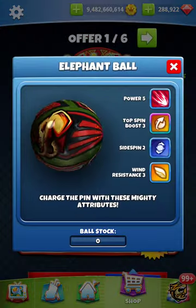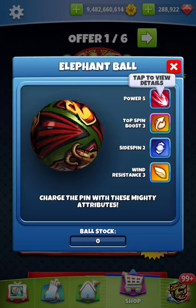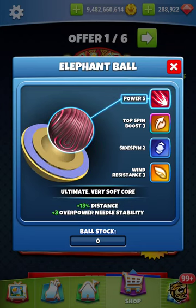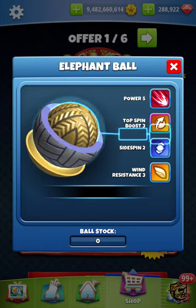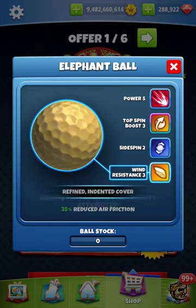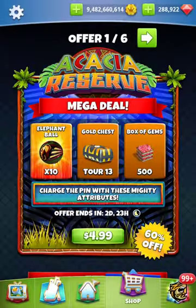Champs, people of Golf Clash, we do have a new ball in the shop — it's the Elephant Ball. It's got a Power 5 overpower needle of plus 3, topspin boost plus 3, sidespin 2, win 3. This is a good topspin boost ball.